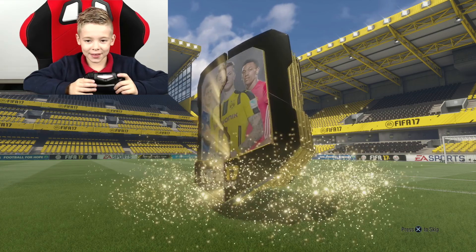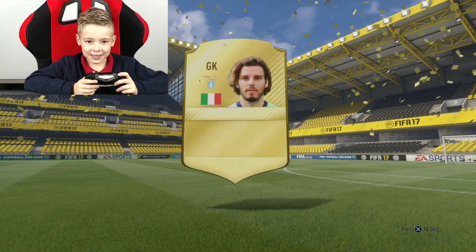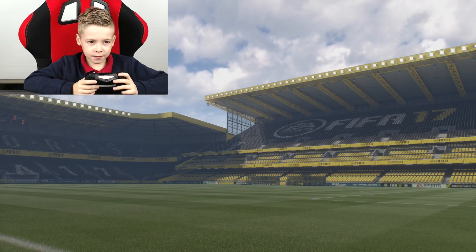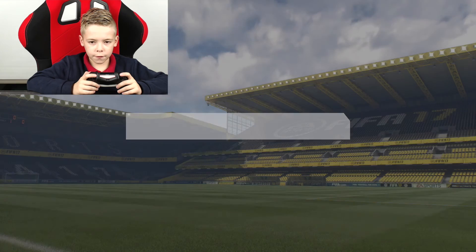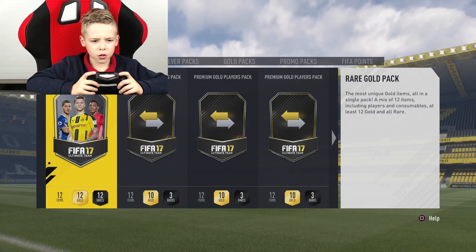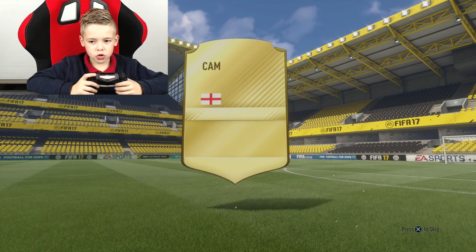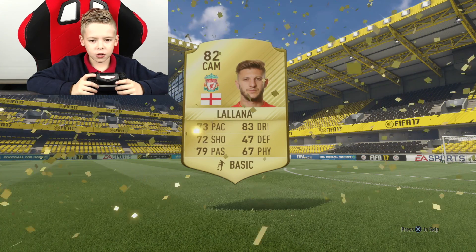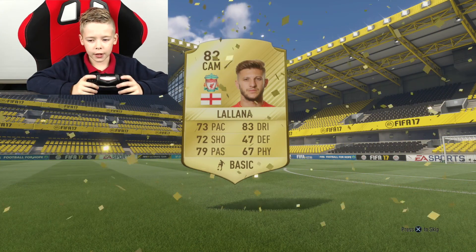Rare gold pack — I think these are really good ones. He's okay. God damn, duplicate! That means I've got him, place on transfer. I hate duplicates, especially when they're really good or when they're my best one out of the pack. Oh, an England player with an 82 rating — not a walk out, he's not over 84 but he's over 80, so he's good.